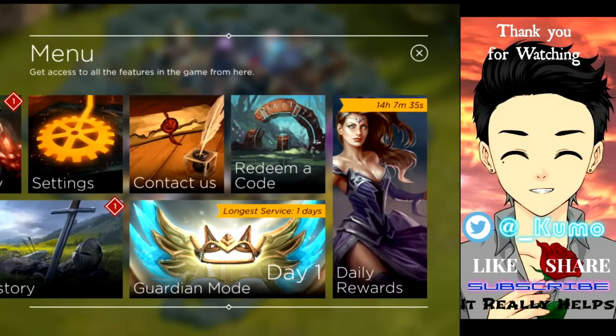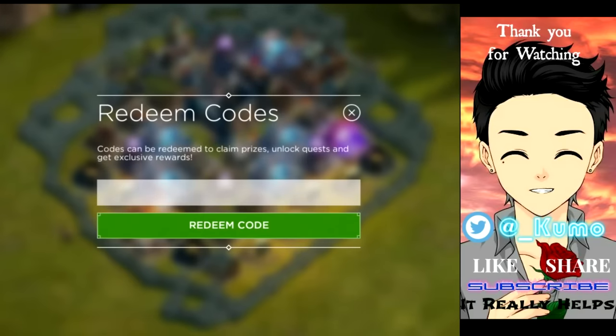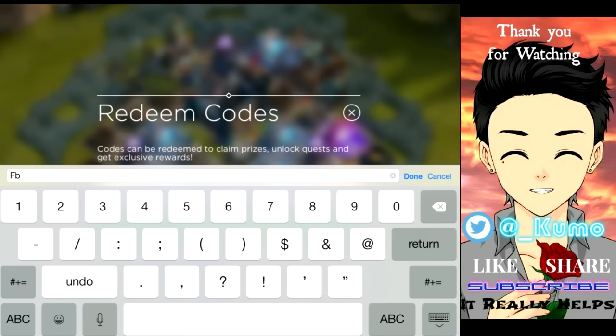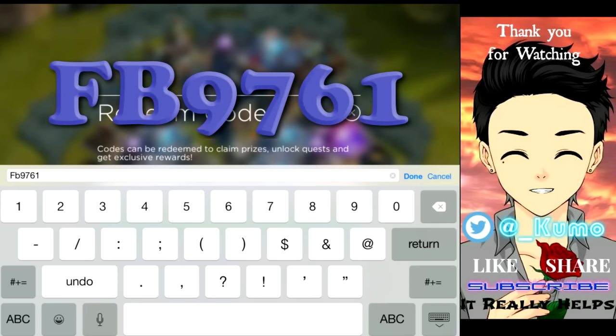I'm gonna go straight into it. You want to go to redeem a code and enter this code. The code is FB — numbers 9761. I've already used this code.